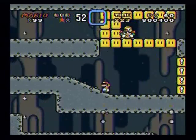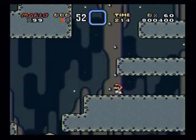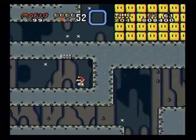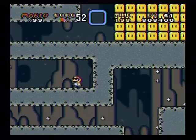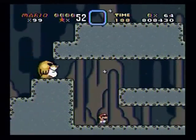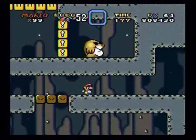I remember, I think. This path — for dinosaur coin number three. Then drop down here. Here you'll see two paths; go on the upper one. That's for number four. And right here you'll actually also need to make a path by jumping up that way.